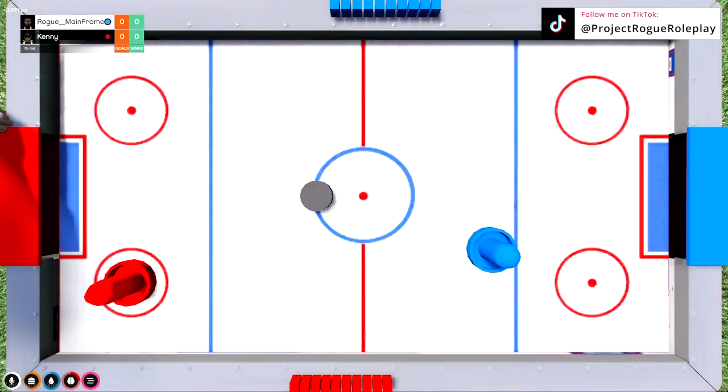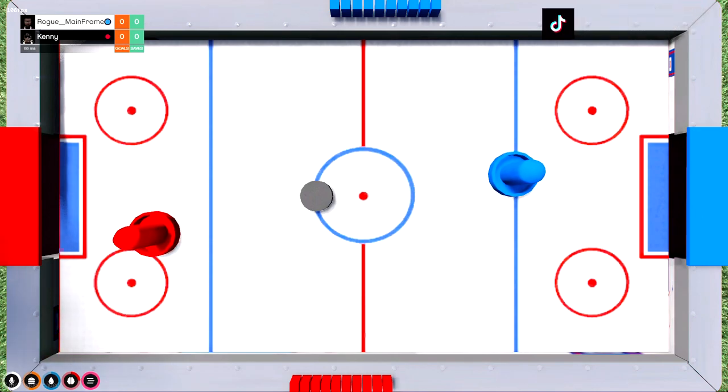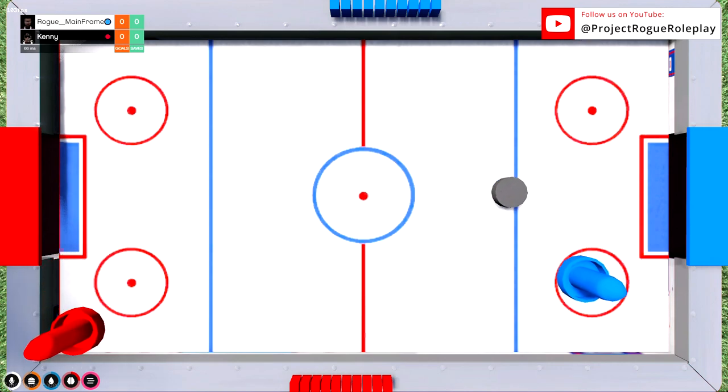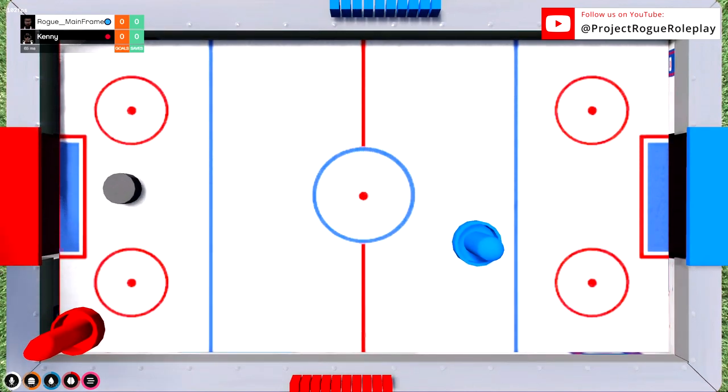To play the game, you simply move your mouse and that controls your character's puck guide. All animations, movements, and sounds are synced on the server side, so everyone around you hears this.